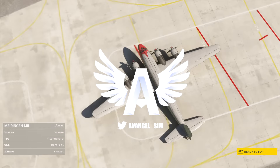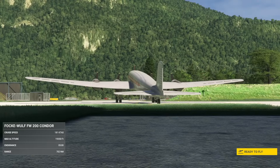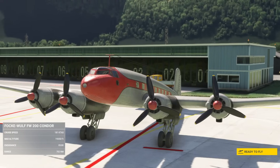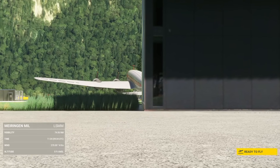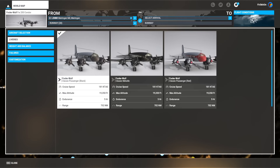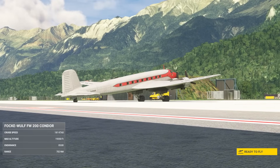Hey guys, this is Avangel, welcome back to the channel. Today we're taking a look at the Focke-Wulf FW-200 Condor, produced as LocalLegend19 by InnieBuilds for Asobo and Microsoft. This aircraft was designed originally as a four-engine all-metal monoplane as a long-range airliner. A Japanese request for long-range maritime patrol aircraft led to military variants, with the addition of a lower fuselage gondola including extra gun and observation positions.